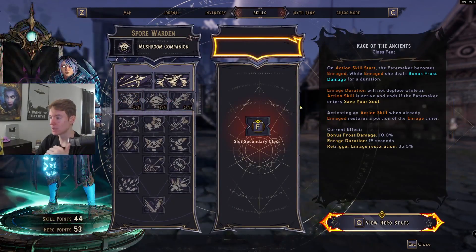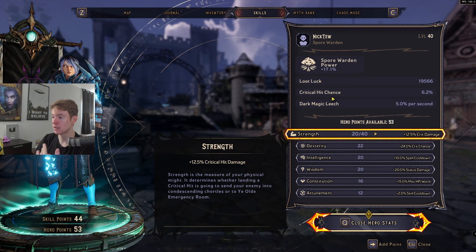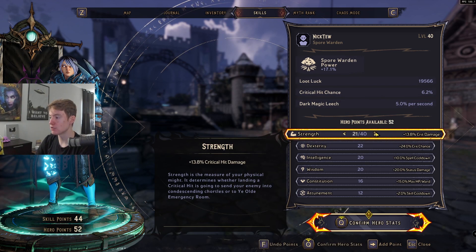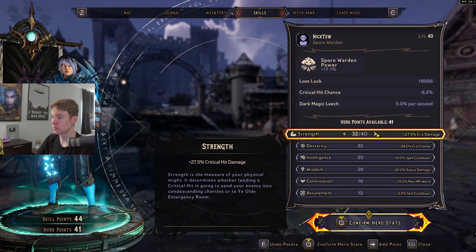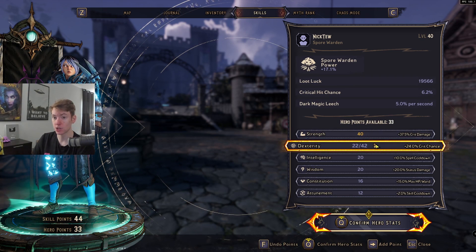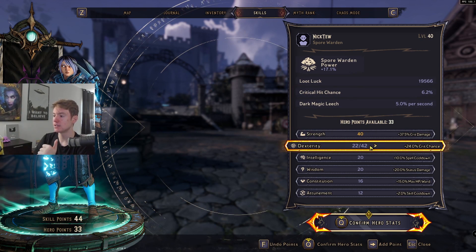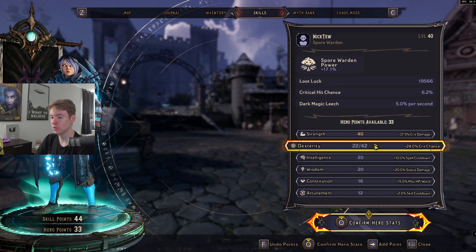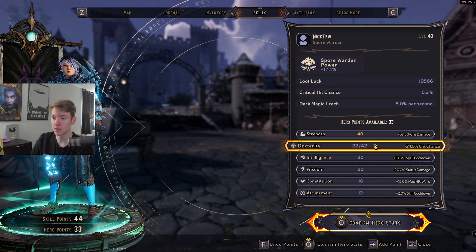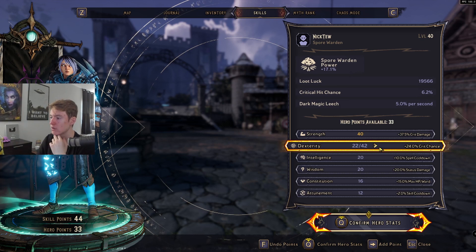First off, let's get the hero stats out of the way. You want to go Village Idiot on every single character — maxing out your crit damage is always going to be the best thing and that's where we're going to spend our points. I tested crit chance last night against target dummies and it seems like crit chance in the stat here only applies to spells. I don't know why that is — that seems to be what I anecdotally figured out, I could be completely wrong.